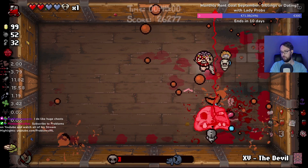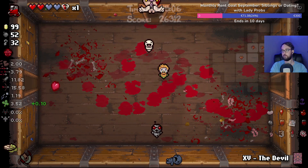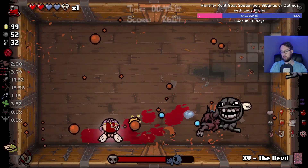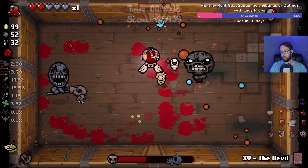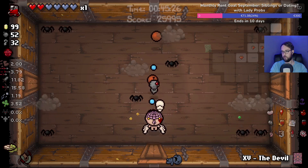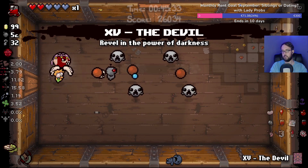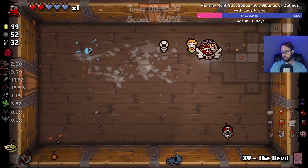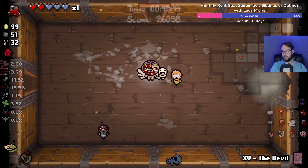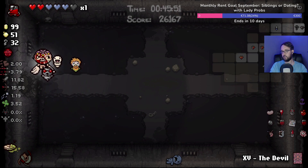Hell yeah, caught that laser with my face! It's a bit of an awkward one with War there, but you want to kill Famine last because you have to get a soul heart that way. These double pills have been pure debate all run long. Actually getting beta the entire time. Hey, another golden bomb — just to end the run in a fitting fashion because that's what we've been getting all game long.